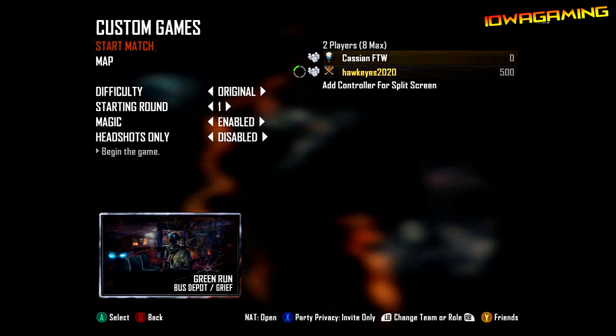What should happen is it'll change — since you were in the theater — it'll change the Farm Grief Mode to Transit, I mean to Green Run, Green Run Grief Mode.